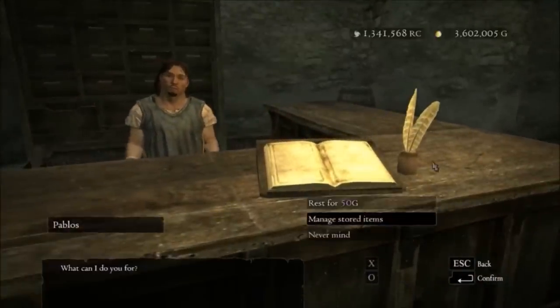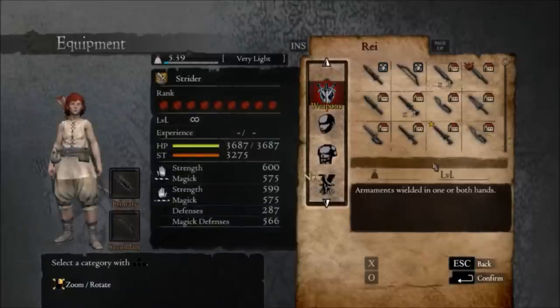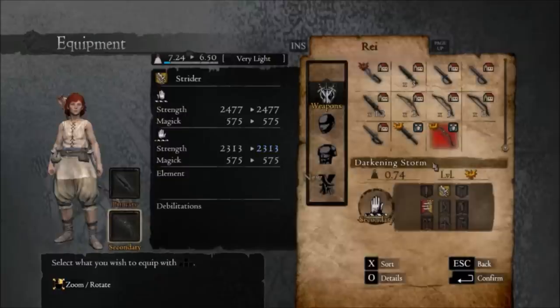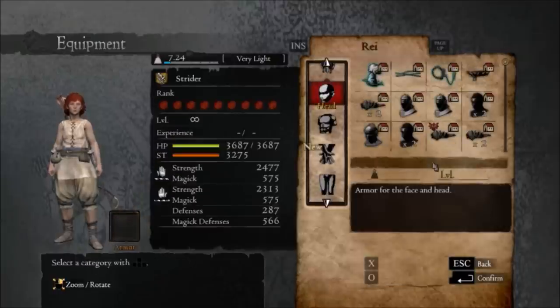We go to our storage and withdraw items we'll use throughout the run. Obviously we grab a much better bow and daggers, but also our speedy consumables. The star player here is an item called Liquid Vim, which gives the player infinite stamina for 45 seconds.